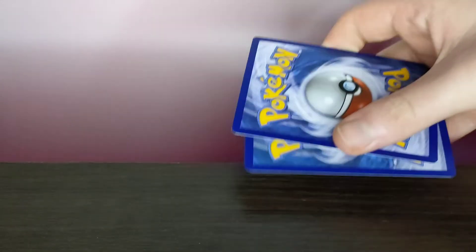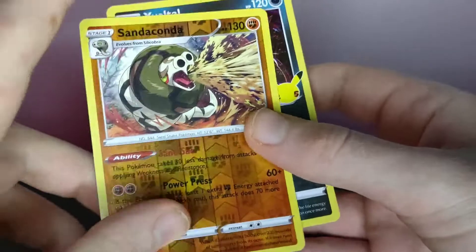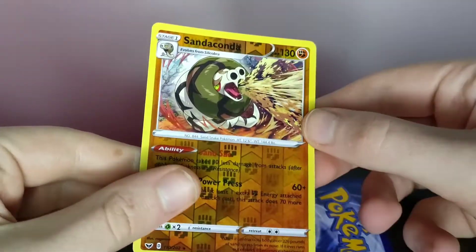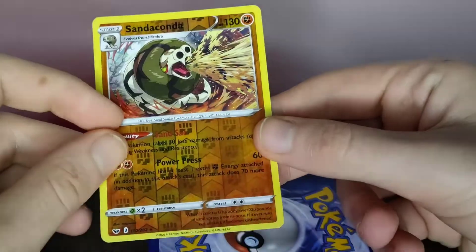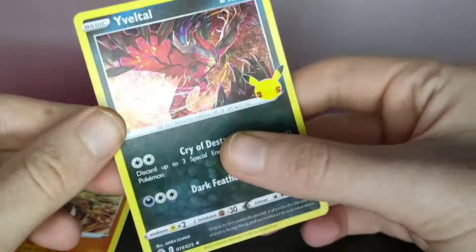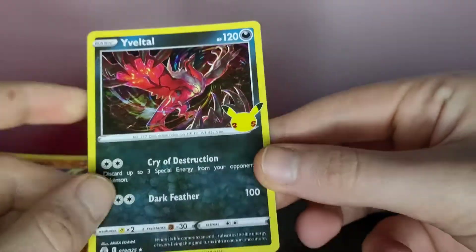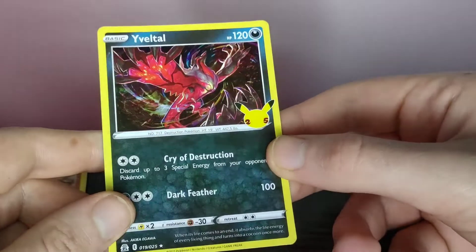I'm gonna reveal them right now. So one of them is Sandaconda — I was a bit too rough with that. And it also comes with... yeah, I don't know how to pronounce that, but it's from Celebrations. This is actually the card I've been looking for from Celebrations, so at least I have this one.